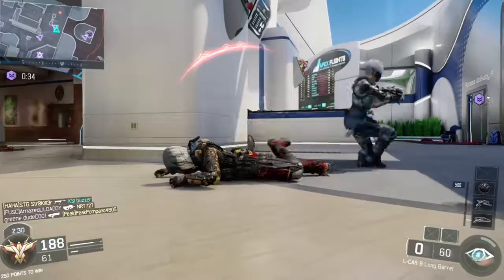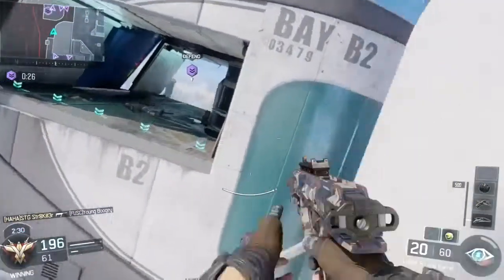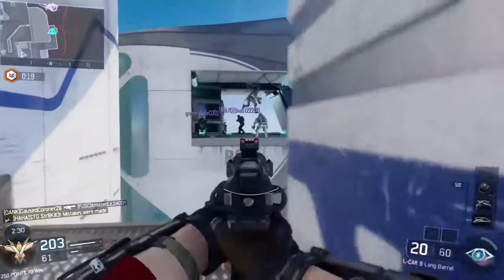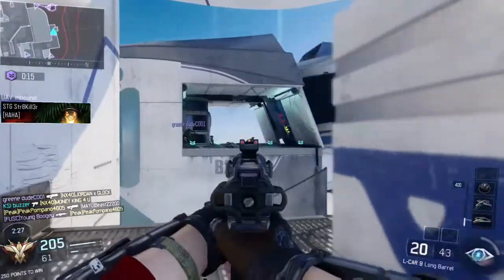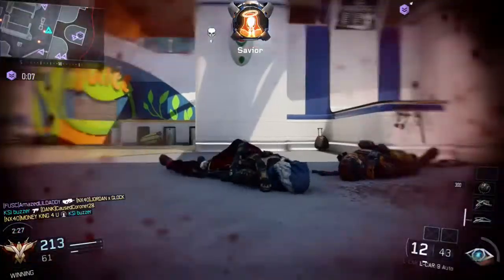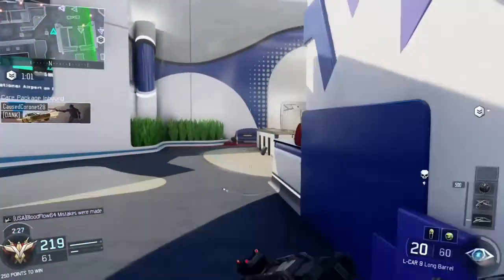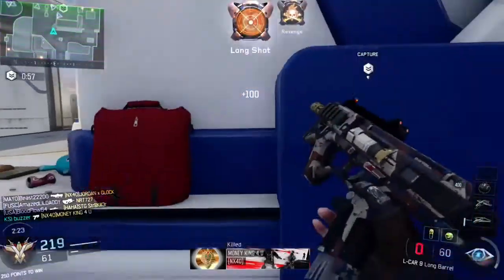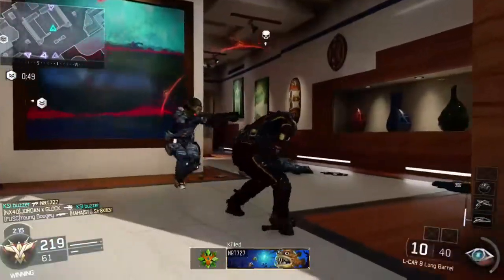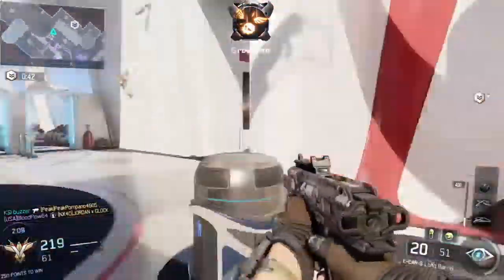Outrider. Friendly counter UAV is found. E.K.I.A. Thread neutralized. Hostiles have the hard points.